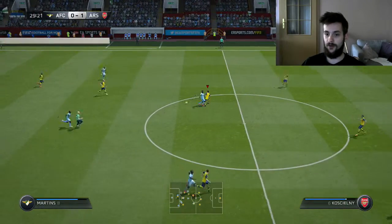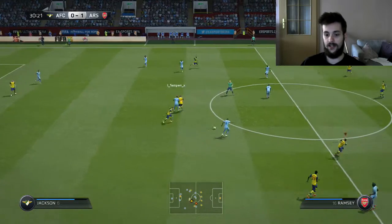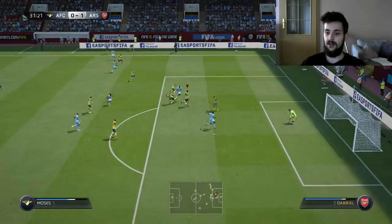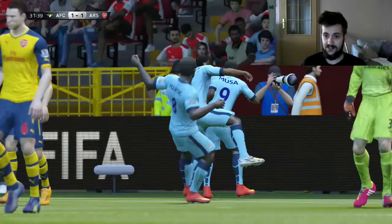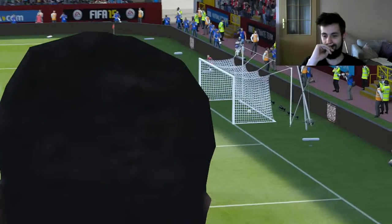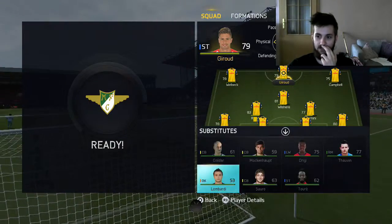He had a counter attack with Martins. We tried to save it, but he got the ball back. Fernandinho, Moses, Martins, back to Moses - great piece of play. We tried to take the ball off him - a very light shot and my defense once again sucks. Musa scores. That's how the half ended.